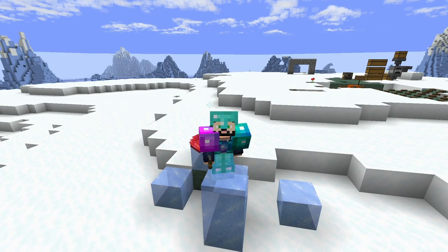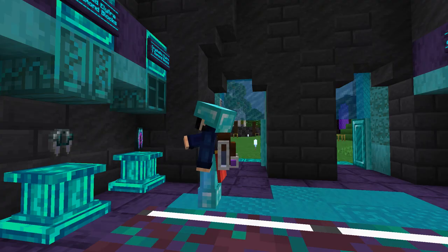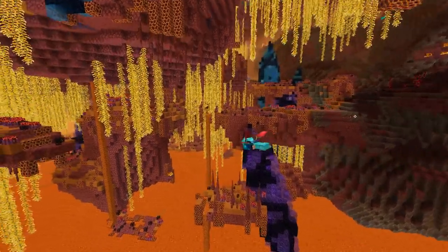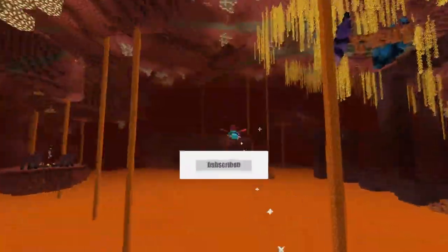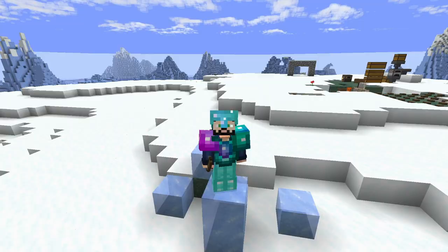Hey folks, Harry here, the Irrational Loser, and welcome back to the Zetacraft SMP. In today's episode, we get ourselves a fancy little pair of wings, we traverse the nether in search of some crimson nylon, and we build this lovely little farm here just for some mushrooms. So let's get to it.